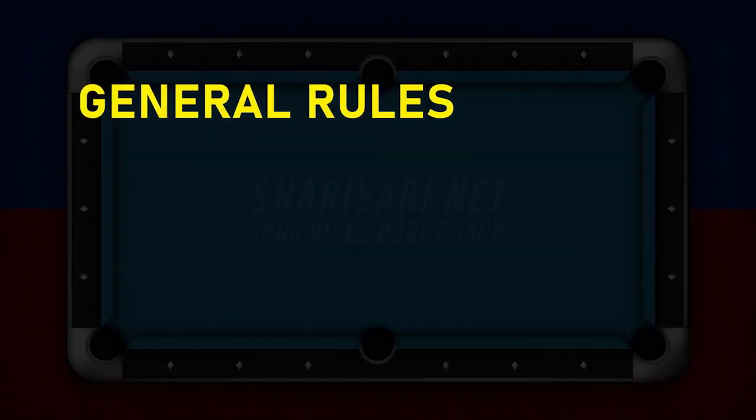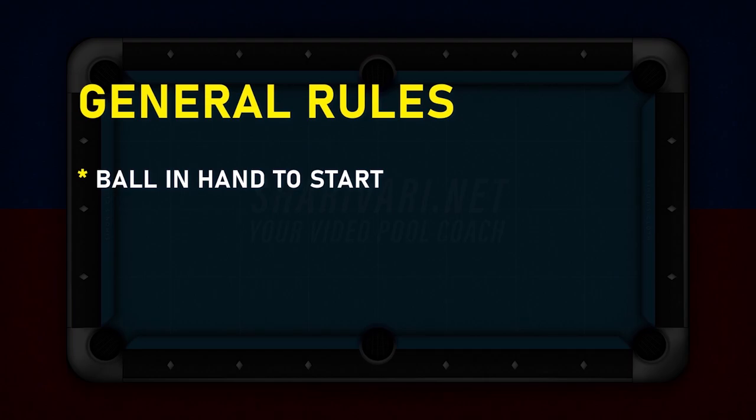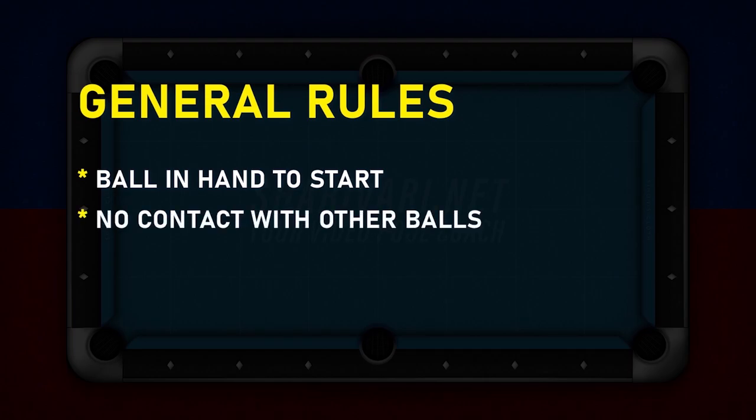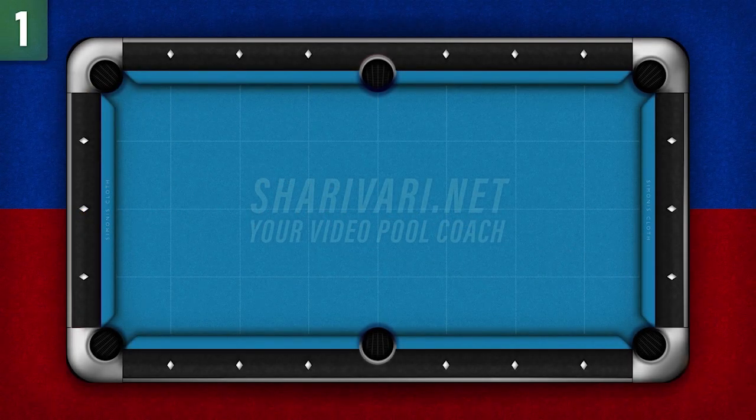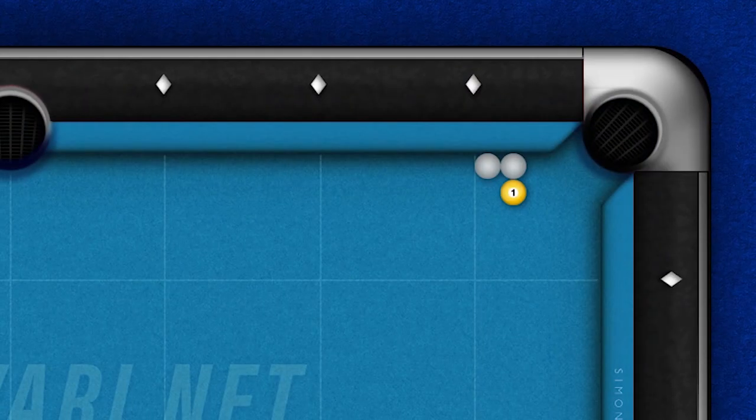Here are the basic rules. You start with a ball in hand and aren't allowed to collide into any other ball. Every ball has to be made to its nearest pocket. Level 1: we set up the balls like this and play them in order from 1 to 4. The object balls are one ball length away from the first diamond and the rail.